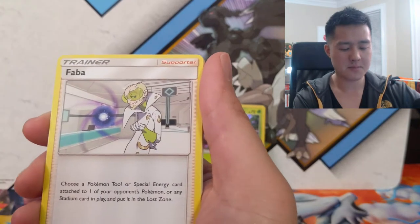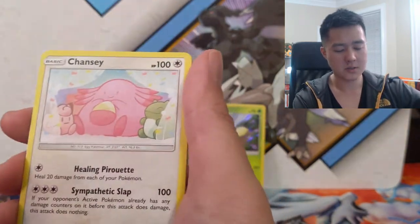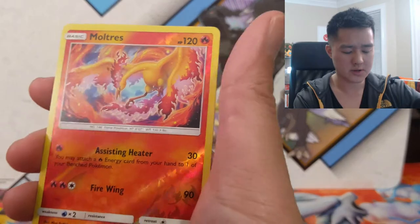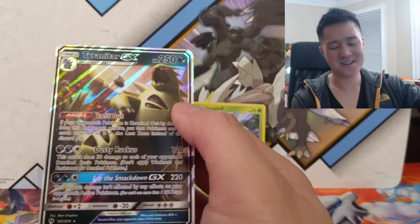Metal energy, Fairy Charm, Hitmontop, Faba, Spinarak, Popplio, Morpeko, Chansey — very cute — Treecko. We're getting a lot of Treeckos. Oh, Moltrace — not bad, not bad. And then oh geez, this box is so good — Tyranitar GX!